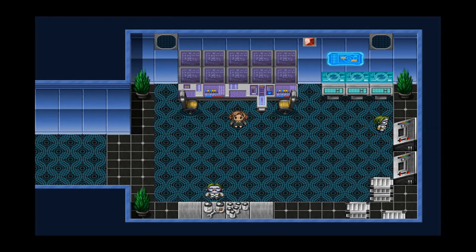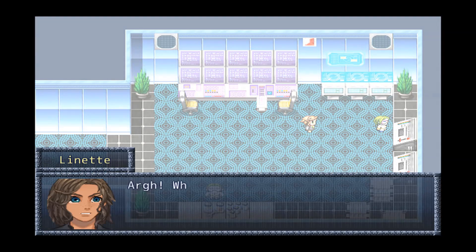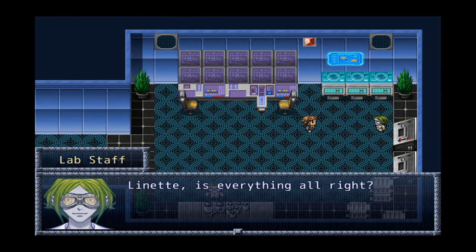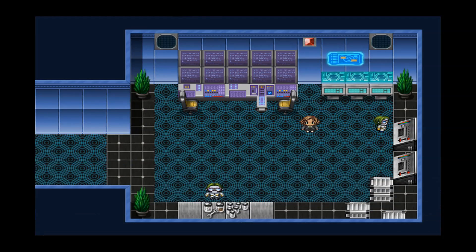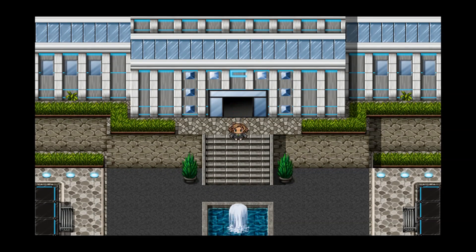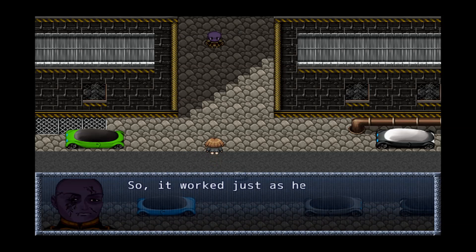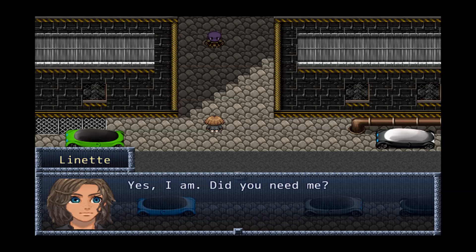A brief cutscene shows Lynette — she seems fine. A mysterious character appears and says 'It worked just as we said it would — I'm impressed.' They tell Lynette she must come with them, and she complies. Interesting story development.